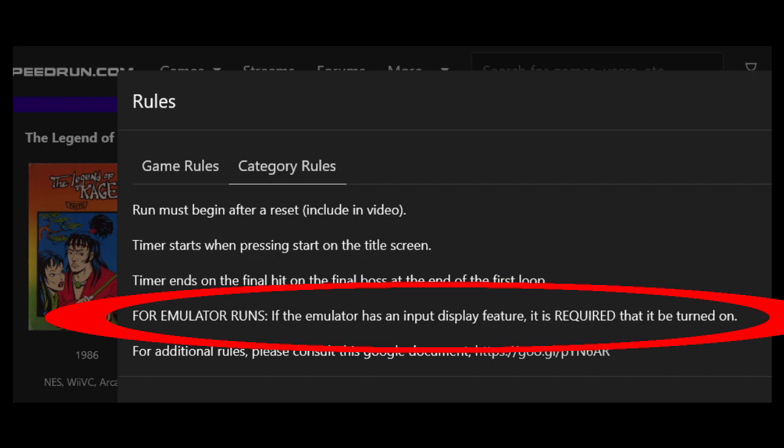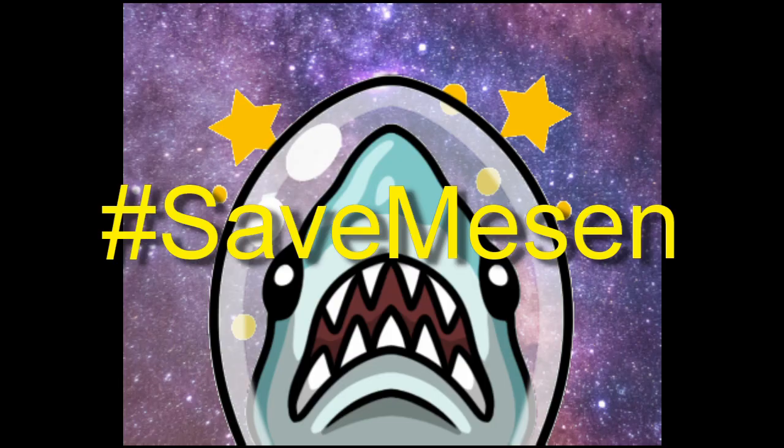For some of the games I moderate, all I had to do was say: for emulator runs, if the emulator has an input display feature, it is required that it be turned on. A clear, one-sentence rule that doesn't apply to any specific emulator. So if you are a member of an NES games community that has banned MESSEN due to the false assumption that RUNAHEAD cannot be detected, please consider sharing this video with your moderators. And if you are yourself a moderator who has banned MESSEN from your game based on that false assumption, I hope that after watching this video you will reconsider that decision. If any of you are so inclined, please consider joining my Discord — there will be an invite link in the YouTube description. I will have a text channel titled 'Save MESSEN' where we can discuss this issue and share updates. Thanks for watching, and have a good one.